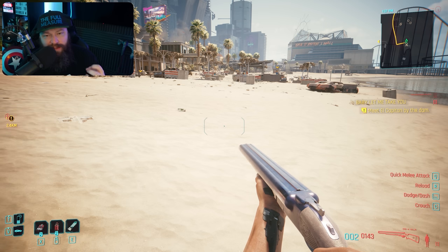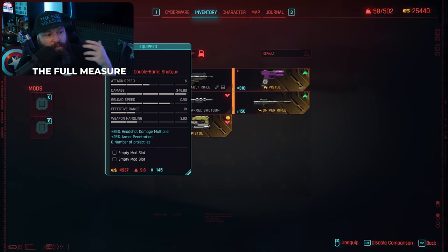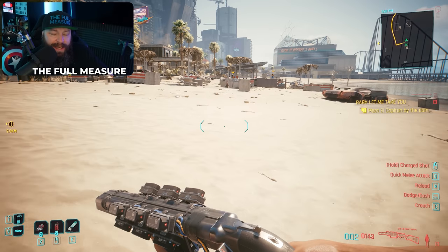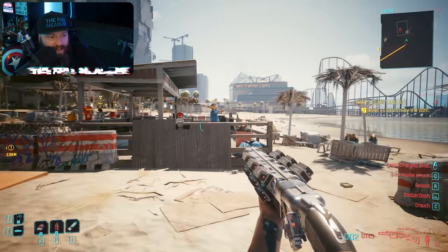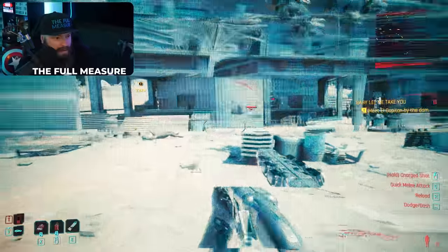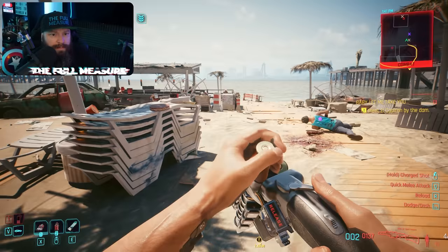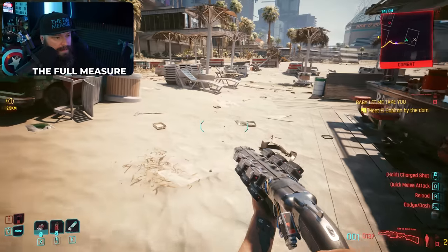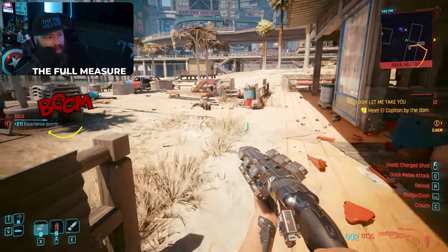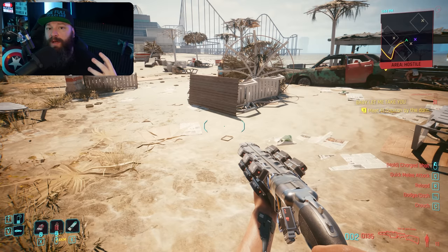Here's a pro tip: use a tech shotgun to double-dip and level both Solo and Engineer simultaneously. Instead of a normal power shotgun, use something like the Satori — a tech shotgun — and you'll still get Solo XP for using a shotgun while also getting Engineer XP for using a tech weapon. You can see both Solo XP and Engineer XP coming in at the same time, which is a very efficient way to level both of the hardest trees.